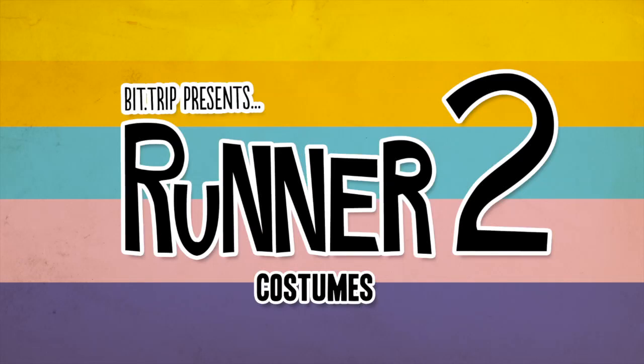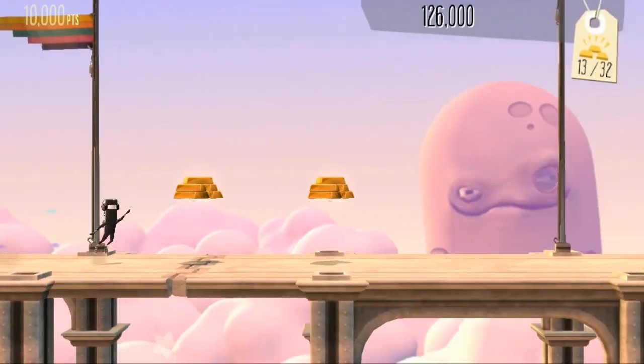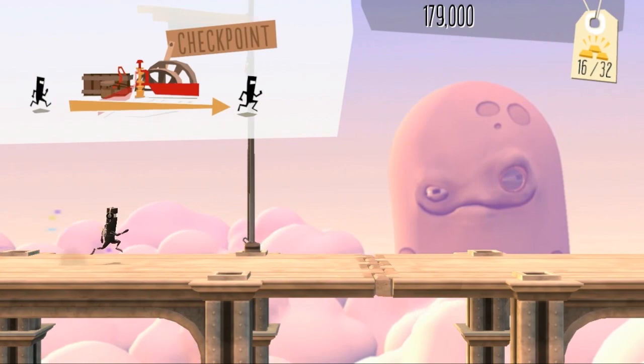Let's kick off the bonus video by looking at our new costume. This is Runner 2's costume selection screen, and as you can see we've got a new one called Beat Trip, so let's take that for a spin. Sadly it's not much different — it just has an MP3 player and a pair of headphones.